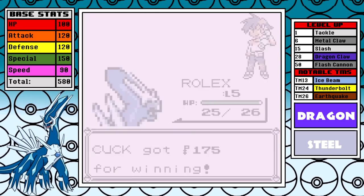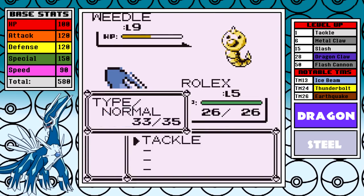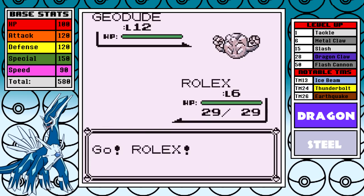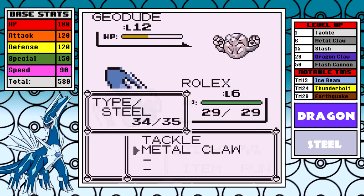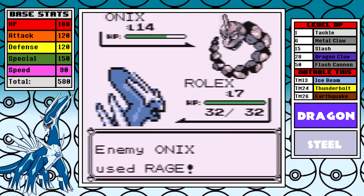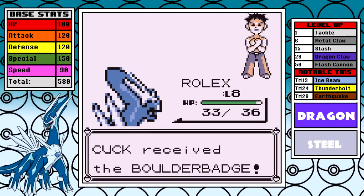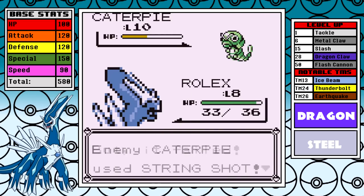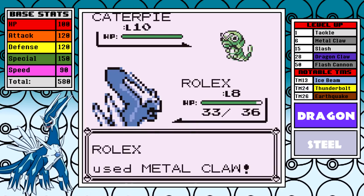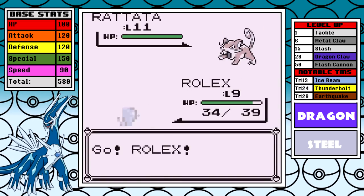I let out a huge audible sigh thinking we'd be going down that same path of a slow start — but not so fast. After taking out the one mandatory Bug Catcher in Viridian, Dialga hits level 6 and we learn Metal Claw. It's essentially a slightly better Tackle, but more importantly it's a STAB move that's super effective against Rock types, making our time against Brock much easier. It's not the fastest Brock time, but it's consistent.